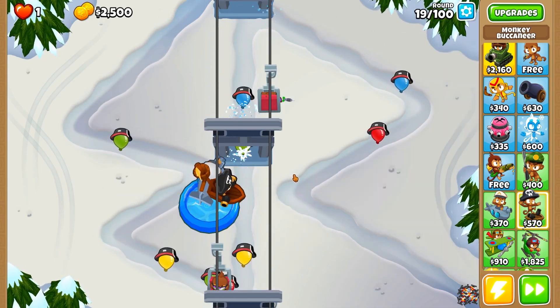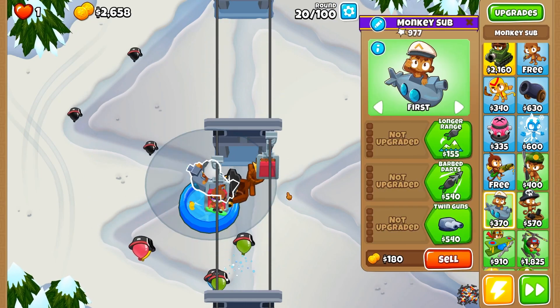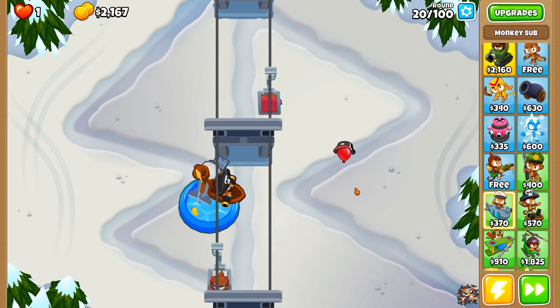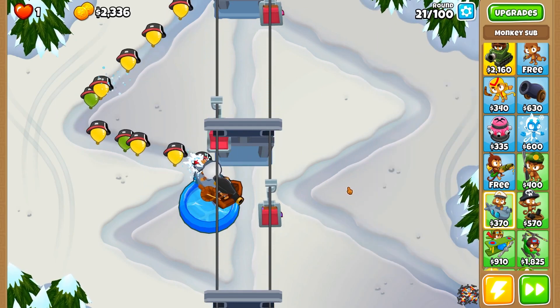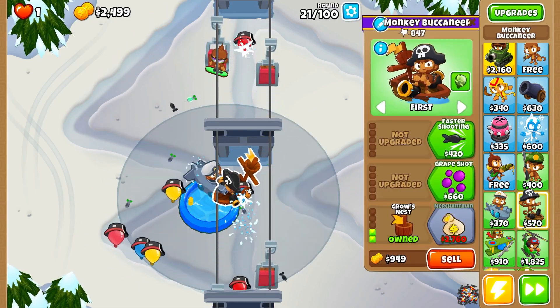It's going to be very close, but we're going to get Twin Guns now. Then in a couple of rounds, now that I have Twin Guns, we'll be able to get the extra money from the Merchantman.